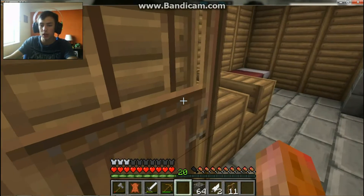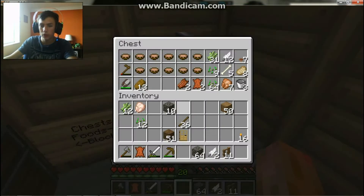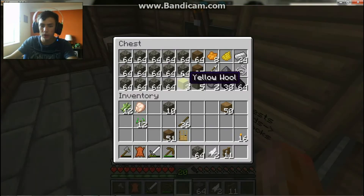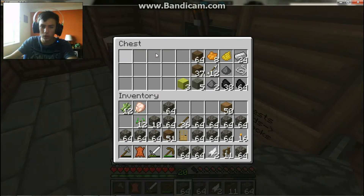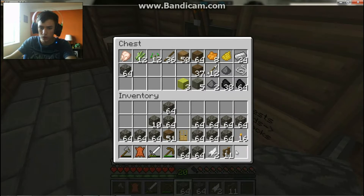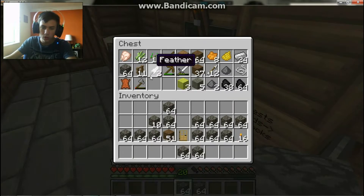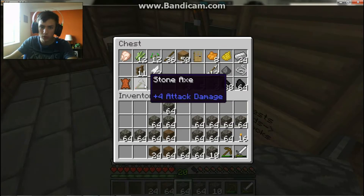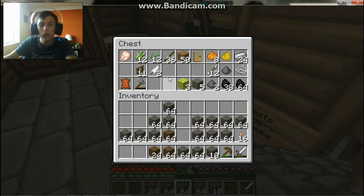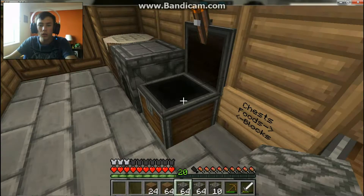Today I feel like building a tower. Let's go build a tower — I need supplies. It's gonna be a big tower. I'm gonna put all my junk in here that I don't need. Okay, sword — need that. Pickaxe — probably need that. I'd probably want some dirt so I can hike up there.